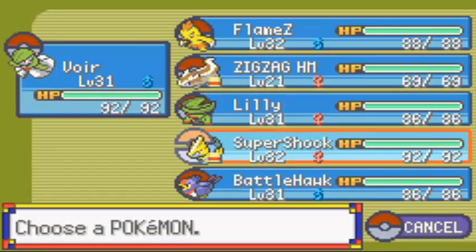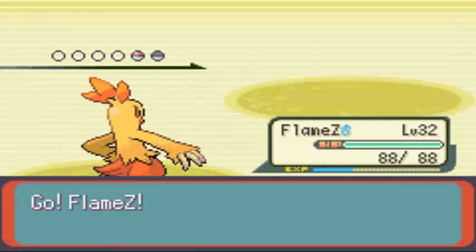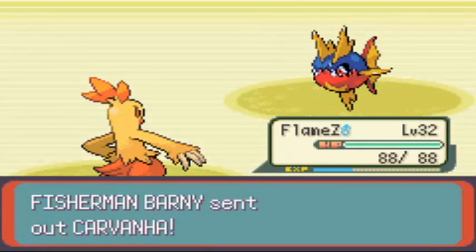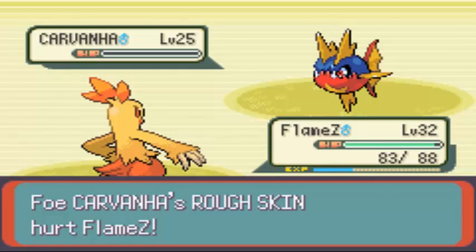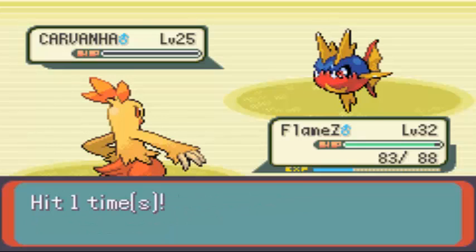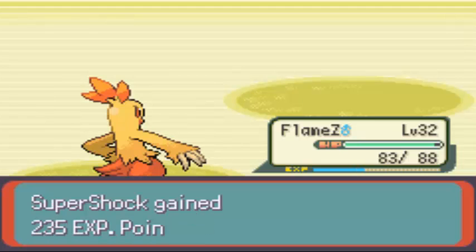I'll switch out to Blaziken. I'll let Carvanha be destroyed by my Double Kick. I can't talk right now because I'm eating, so I'll talk in a second.